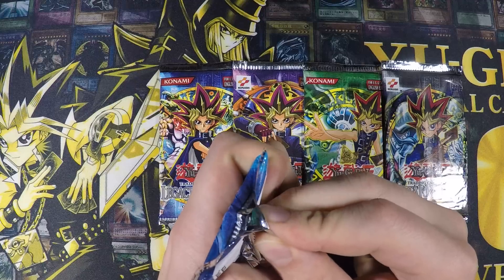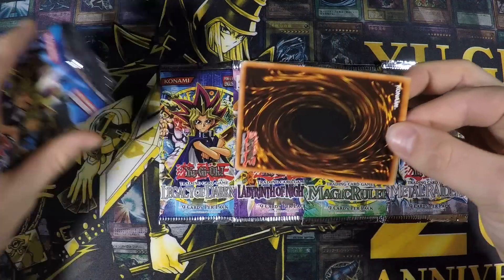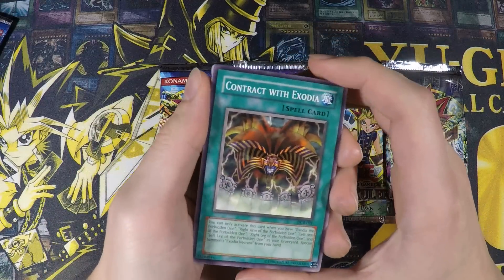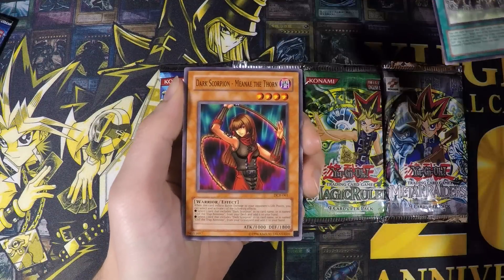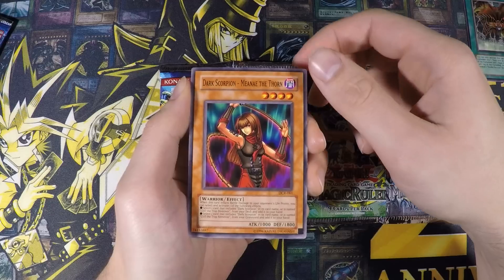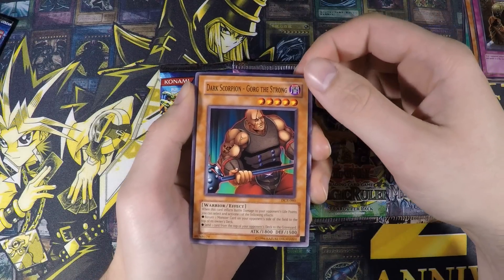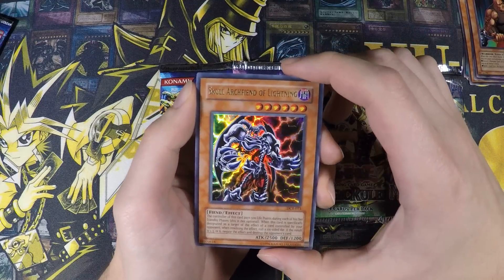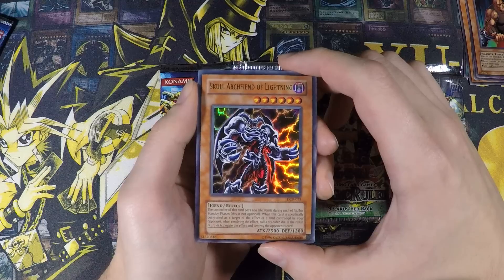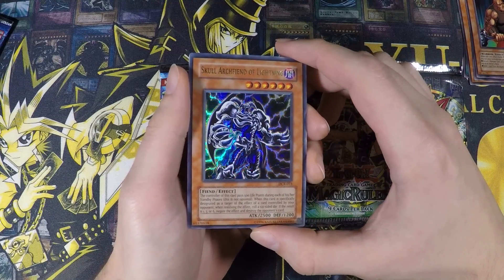I'm gonna try to open these carefully because I want to preserve the packs themselves. Starting out with Contract with Exodia, then we have Dark Scorpion Minea the Thorn, Arsenal Robber, Dark Scorpion Gorg the Strong — and oh that is cool, wow! Starting out with an Ultra Rare Skull Archfiend of Lightning.